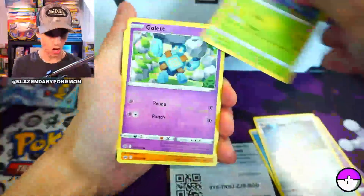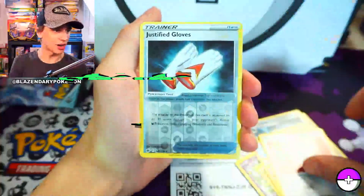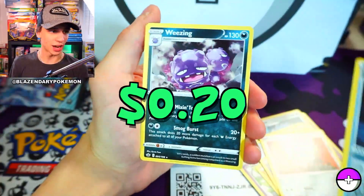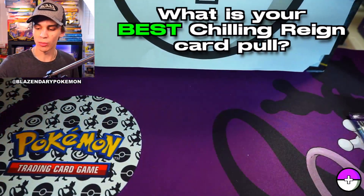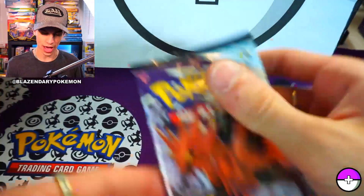We'll start it off with the water energy - we have Steany, Clavipus, Hatena, Aaron, Justified Gloves, and the first pull is going to be a non-holographic Wheezing. Comment down below what is the best pull you have gotten from Chilling Reign. We have a pack of energies from the ETB.